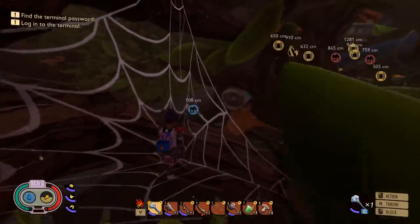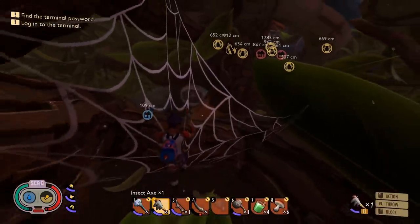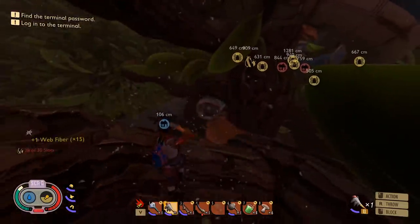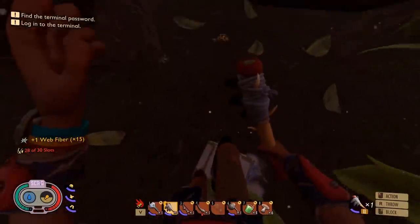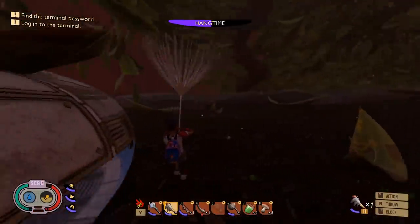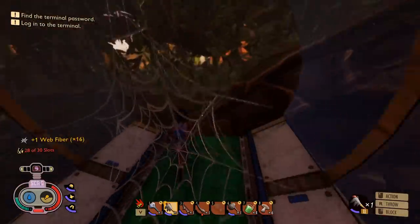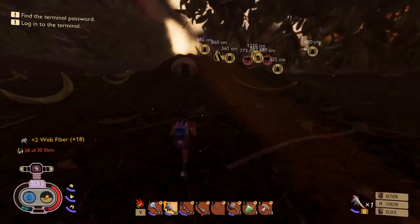I wonder if I can swing and break this and stay on the log — that will be amazing if I can actually do this. Swing and cut — and I went the wrong way. Well, let's explore the ground then since we don't have a choice. I just want to see if there are any passwords down here. These webs are so annoying now, but they work just like real webs — it's fantastic.